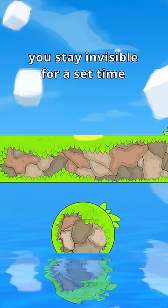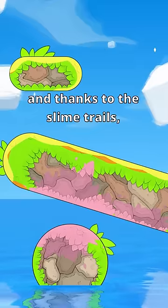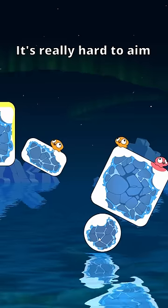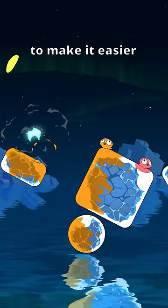What if instead you stay invisible for a set time, but you can still move around and use abilities? And thanks to the slime trails, you still get a hint about where they are. Now I can think of some combos. It's really hard to aim while you're invisible though, so let's add a little fade in, fade out to make it easier.